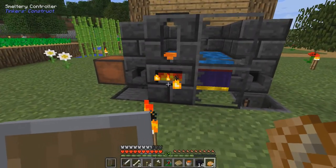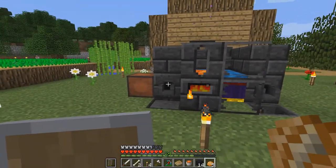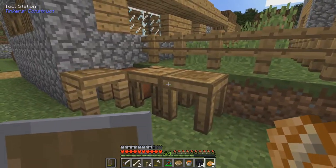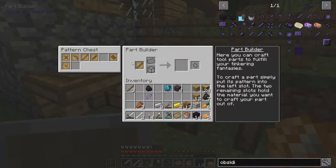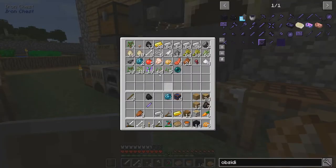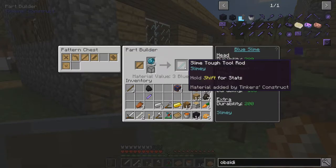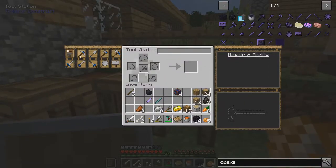Okay, so it's time to make our tools for our nether mining. I want to have a nice hammer directly from the start. This means that we need a tough tool rod. Do we have one? Yes, here it is - tough tool rod. Slime blue tough tool rod - so that's what I will have as a base for my hammer.